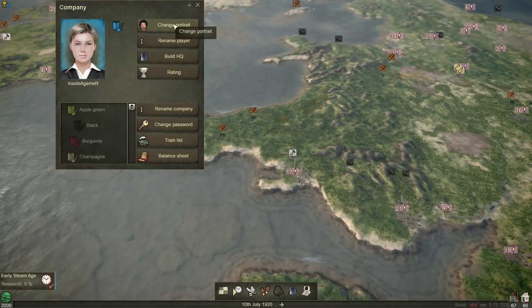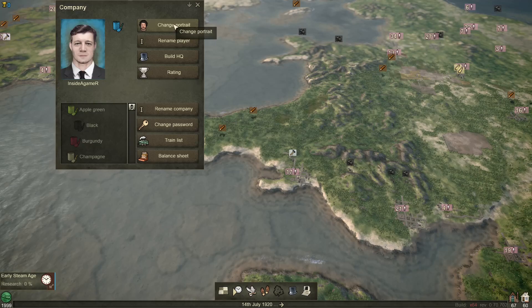First things first, let's change our portrait. Let's try and get someone that semi-resembles me. We're not having much luck here — got that woman there, pretty scary. Hey, look, we're going to go with this guy. Why not? That'll do.